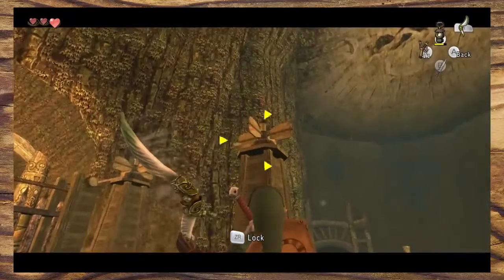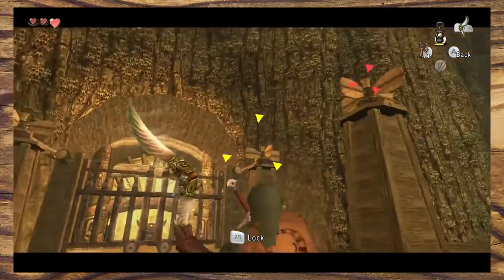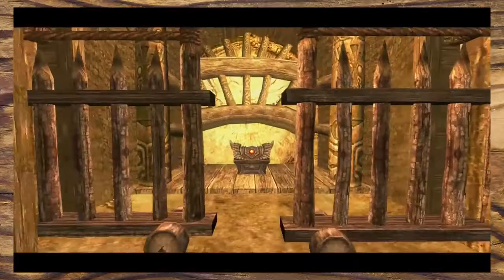Here we have what may be the coolest puzzle in the dungeon. Four spinning locks need to be targeted in the correct order. Luckily there is a path on the ground that shows you the solution. It's very simple but super effective.